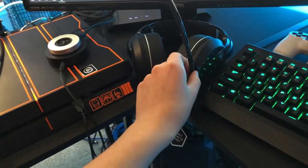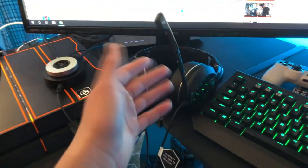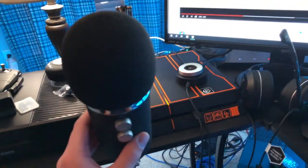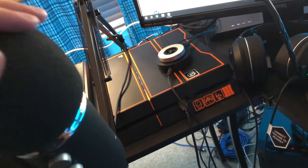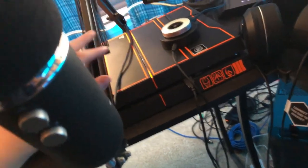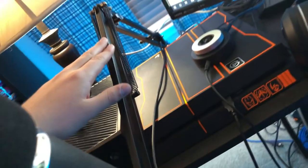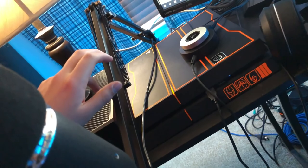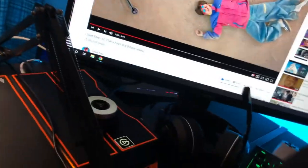It's got a mic that can detach — if I don't want to use that mic I can just take it off and use my Blue Yeti here. I love this — the Blue Yeti Pro. It's a very nice microphone. And then I got a mic arm right here, a removable arm that I got off Amazon for like 20 bucks. Pretty nice.